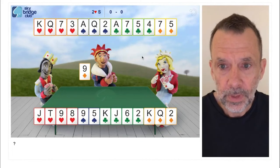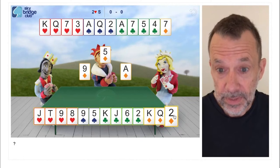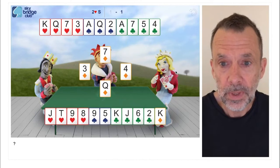So we're probably going to get two diamond tricks. Let's quickly play this hand - I'm just going to pass. West leads a diamond and east wins the ace. We've got two diamond tricks.